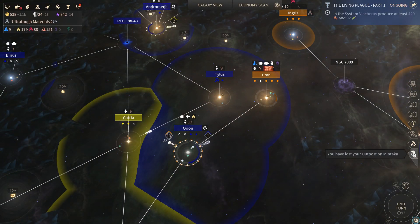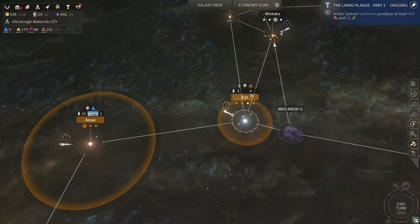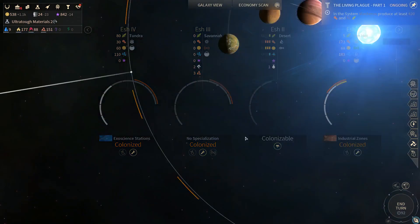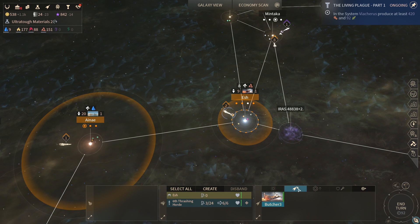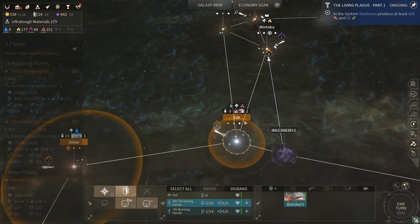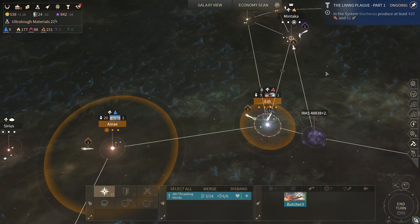They starved out my outpost on Mintaka before my ship can actually get there. That's annoying, but easy to solve. This fleet has lots of points inside of its command point limits — let's get over there.